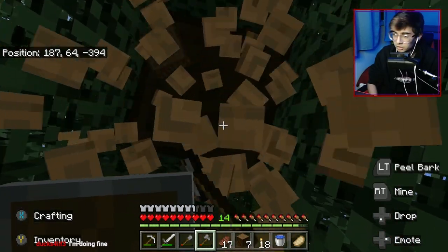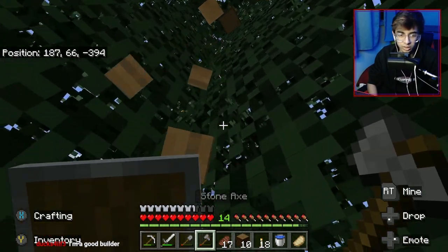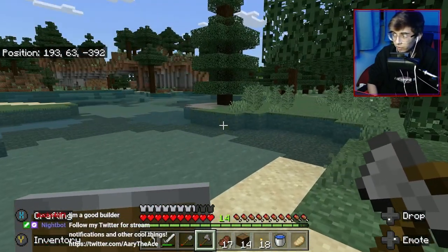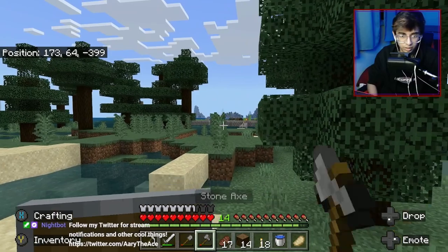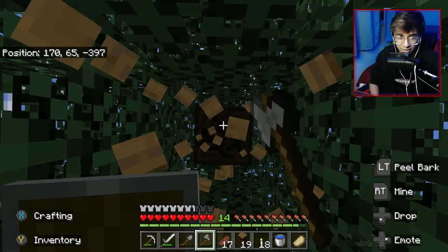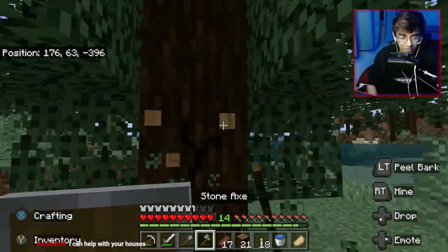I want to make a pretty mob farm - I don't want it to look super ugly. If I'm gonna do it ugly then I want to put it kind of far away, past the ship maybe. I'm a bad builder as you can see by my monstrosity of a base - but it's better than in ISP season one. In ISMP season one I literally just grabbed every block in my inventory and put them in a little shelter. It looked horrible and people made fun of me for it, but it was funny and I loved it.